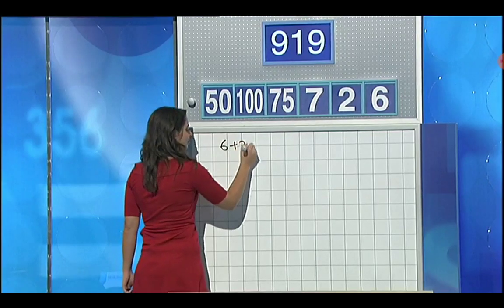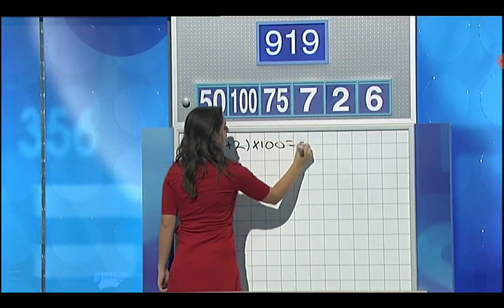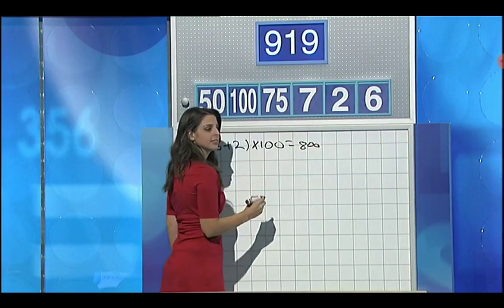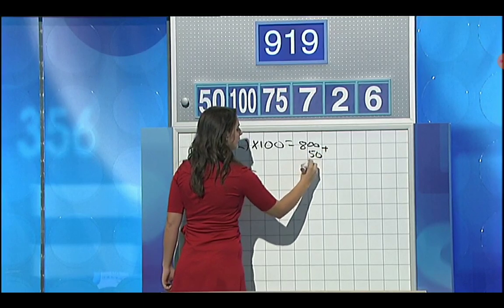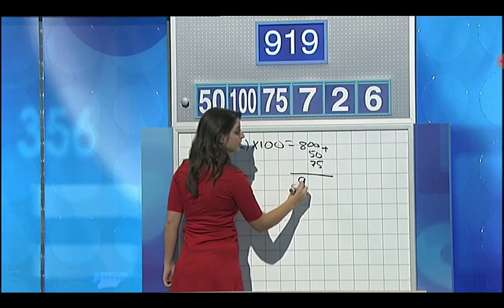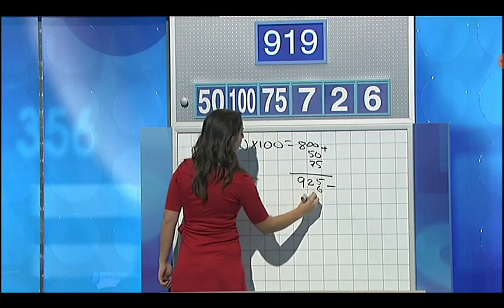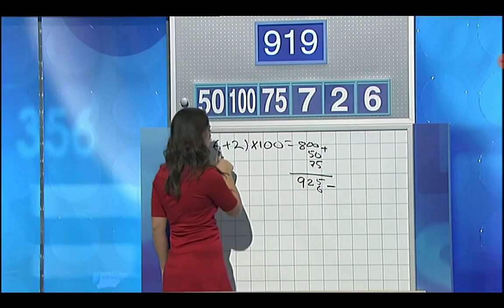Stephen explains: he added 6 and 2, then multiplied by 100 to get 800. Then added 50 and 75 to get 925, and then subtracted 6. But he had already used the 6 - a double 6 usage is identified, so unfortunately no score for Stephen.